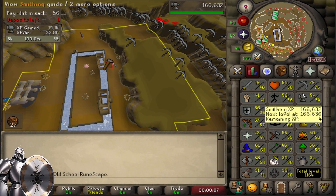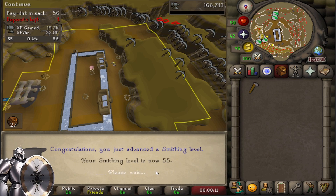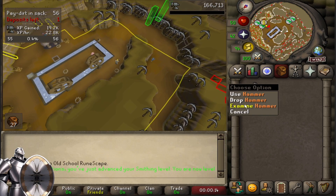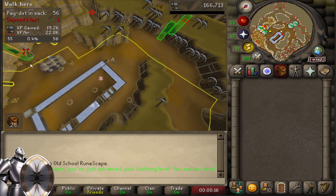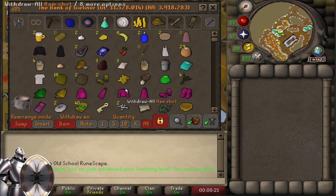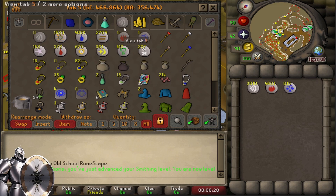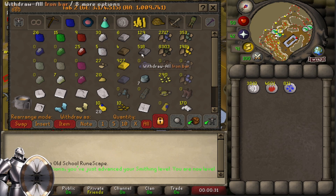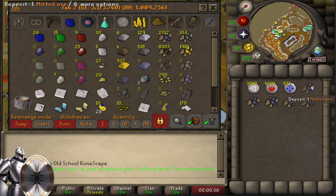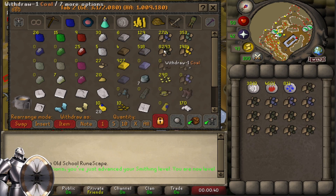Here comes 55 smithing. I'm gonna go make myself a steel — a mithril scimitar even. And I can make a mithril spear now. The hasta is pretty good actually. Let's go make one because I'm definitely gonna forget that. Do I have any mithril bars? I do not.